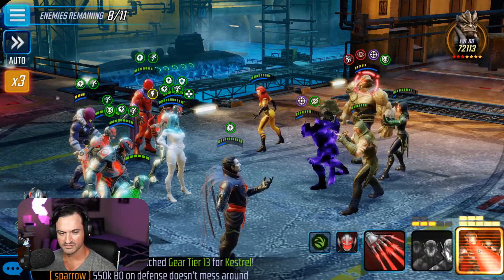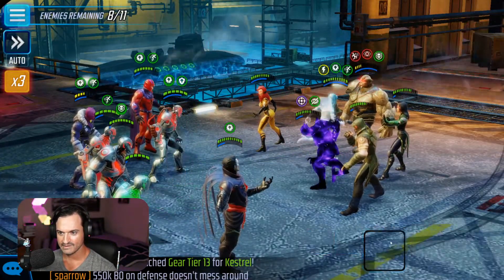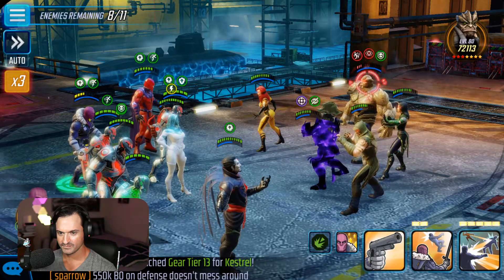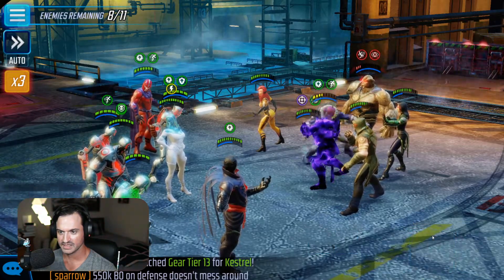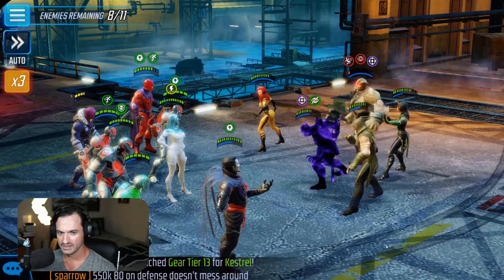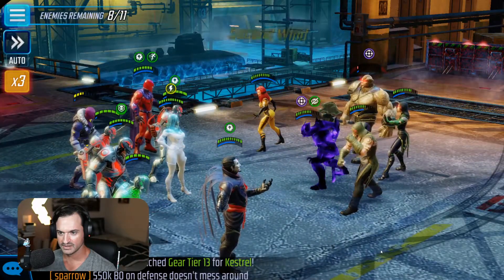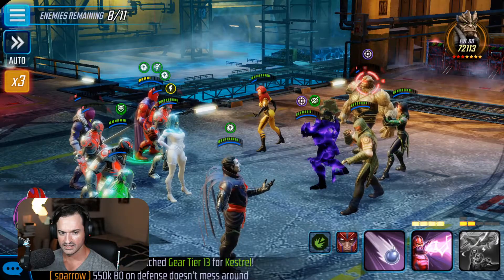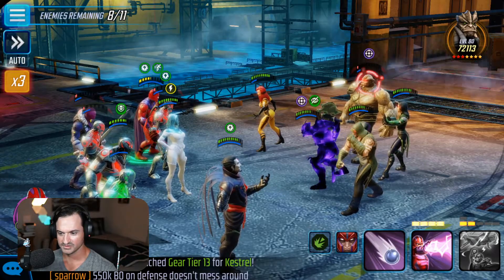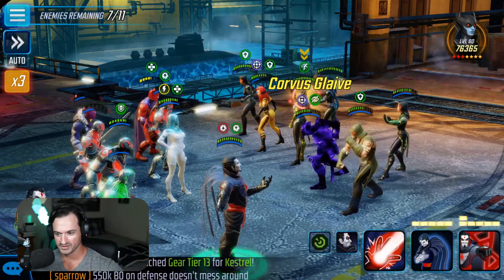Let's use the ultimate from Ultron. We'll save the ability block for Minerva when she comes on the field. Special, basic. I'm about to lose Zemo. I don't think we're going to get the three medals here.